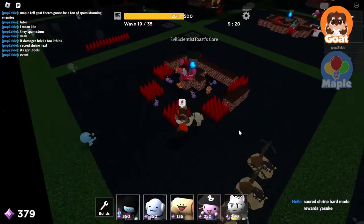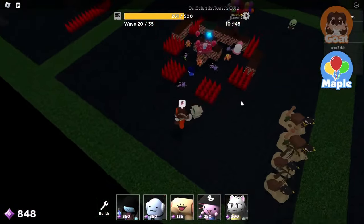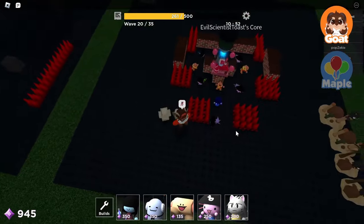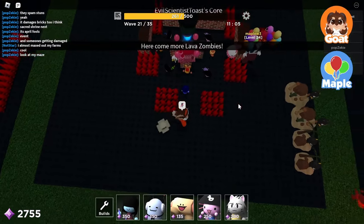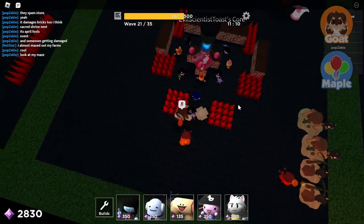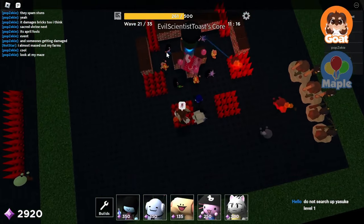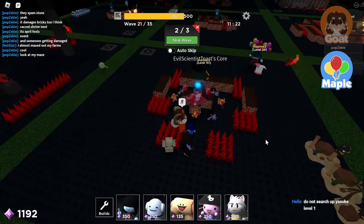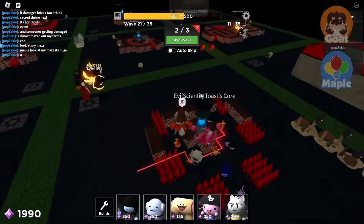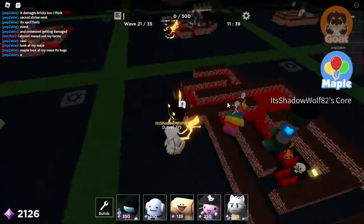Wait, someone's leaking! Everyone okay? I also have bites to place down if anyone's struggling. A bite would be really nice. I'll place down a bite right here, near your base, right in your block. The lava zombies are destroying some of your blocks. Hold on, let me make sure I stay alive. They'll start attacking some of your walls, because that's what they did to mine.